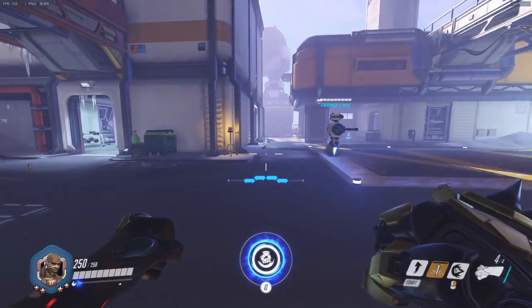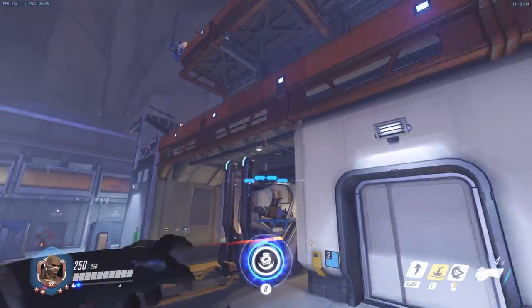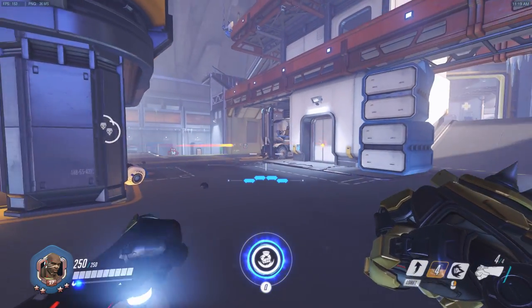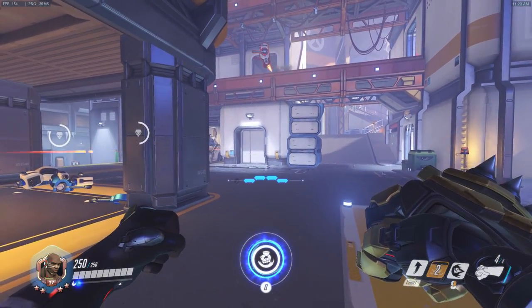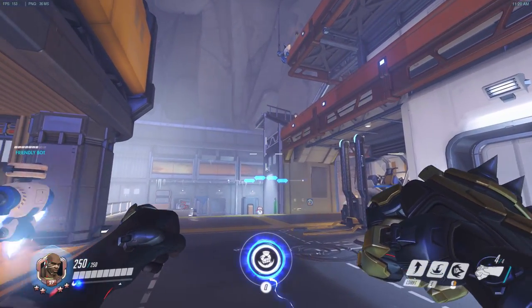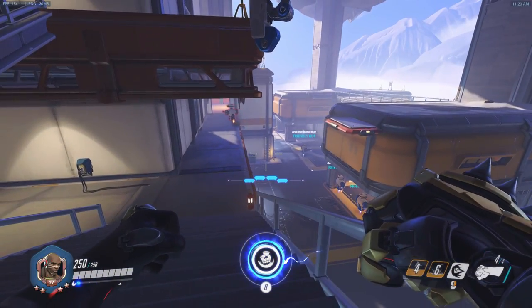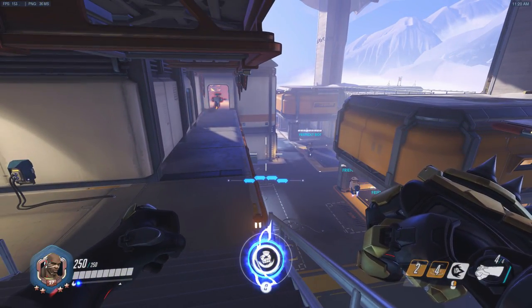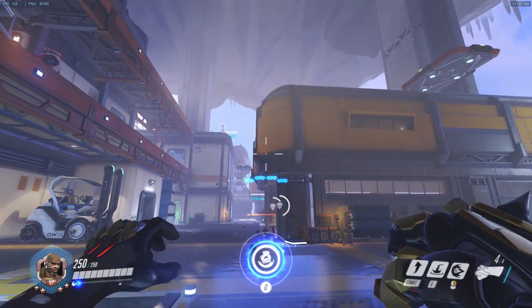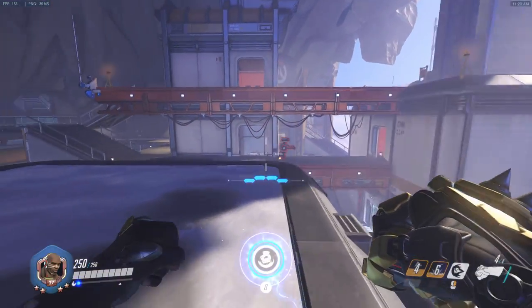Doomfist's leap — his E ability — is a bit strange because if you're on the ground with it, it really just goes forward. But if you're in the air, you can actually fly up to higher elevations. Notice I'll leap up into the air and I can go up there even though it clearly wasn't on the same level — it was going upwards, which is odd. Just note that and use it to your advantage to get to higher places than you might think you should normally be able to reach.